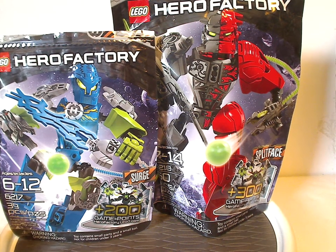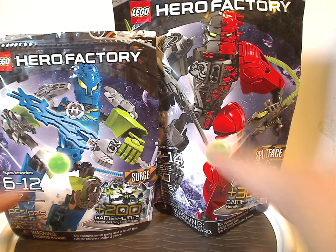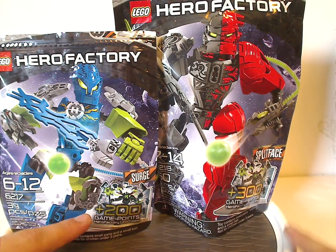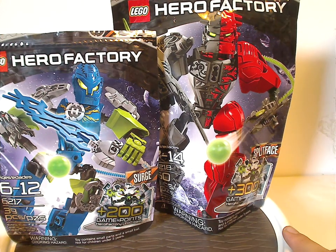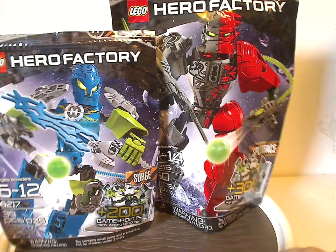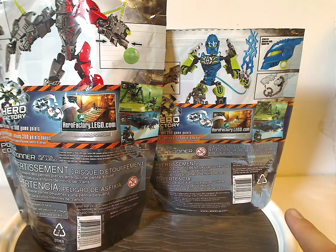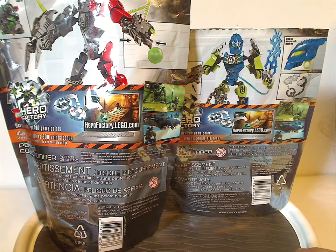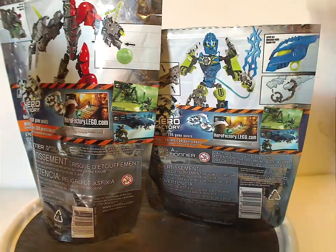On the front you see the Lego Hero Factory logos and a picture of the sets in front of some asteroid field, and you see the names of them, and also the game points for the online game, Choking Hazard warning, the age group, set number, and amount of pieces. On the back you can see a different picture of the sets showing the features of them, and also the points for the online game.